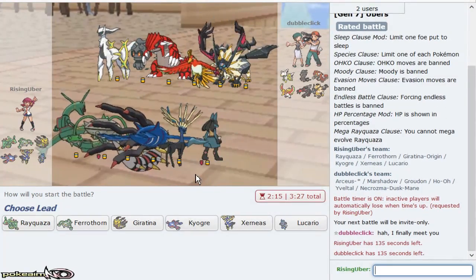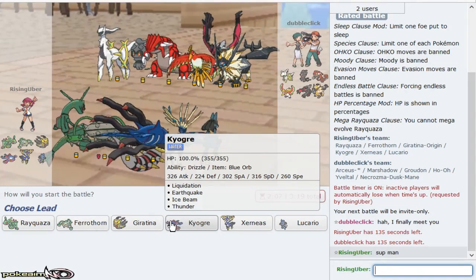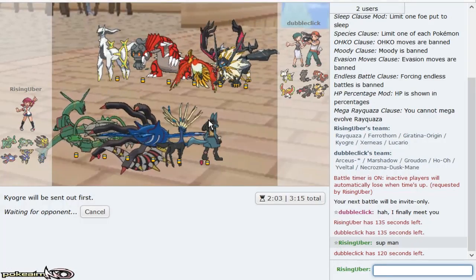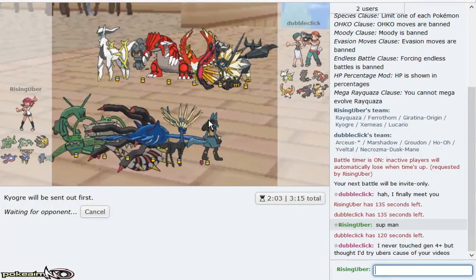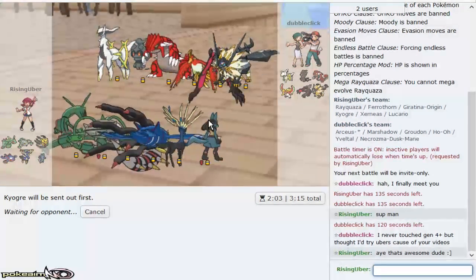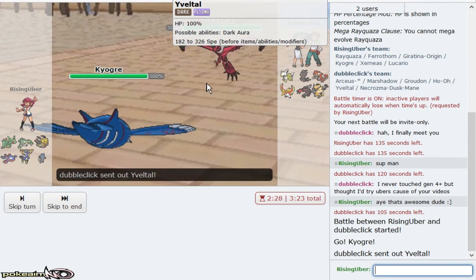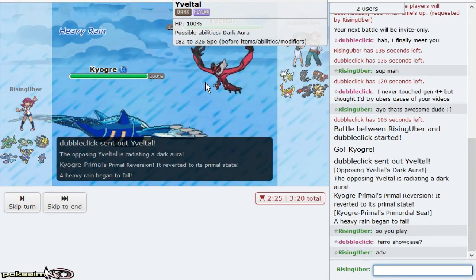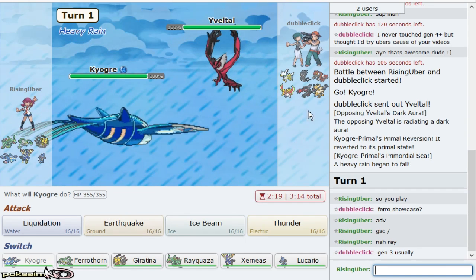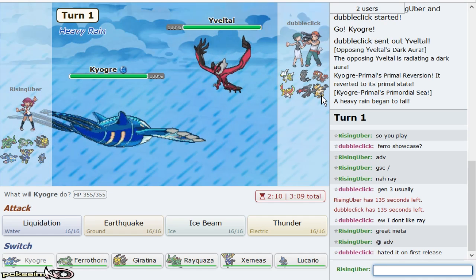I finally met you. No Toxic on the team versus a Ho-Oh — not a big fan. But that's all right. I'll lead Ogre always, especially because I'm mixed — it threatens Ho-Oh to the point where he has to go Groudon. That boy, I never touched Ubers plus, but I tried Ubers because of your videos. Hey, that's awesome dude. So I'm assuming you play ADB. I love ADB, great meta. Love Ray — on its first release, it's an annoying Pokemon.